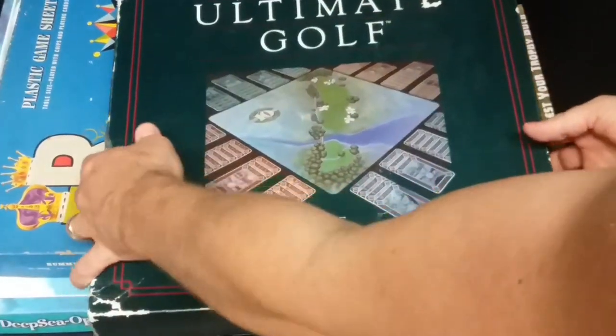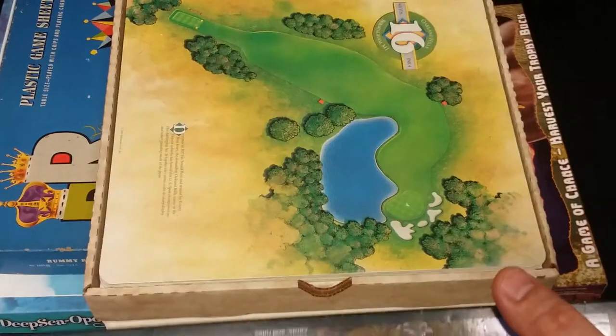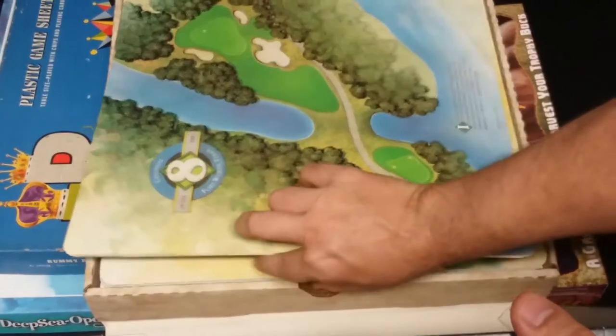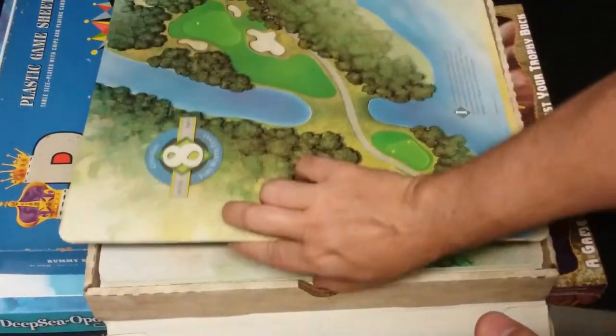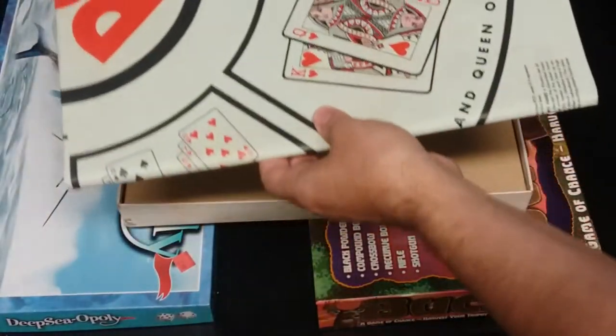Here's the ultimate golf game. I'm planning on selling this — check this out, it has like eight boards of different golf courses, both double-sided, and it's a simulation. Here's the Rummy Royal pad — it's real simple and it's in really good shape.